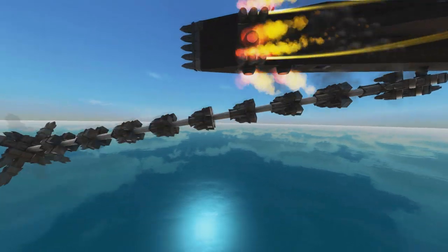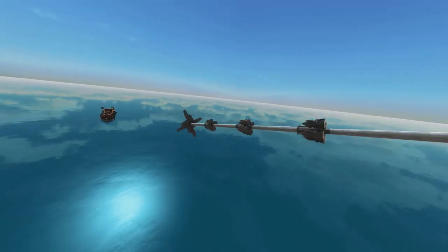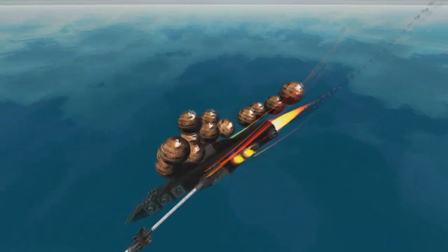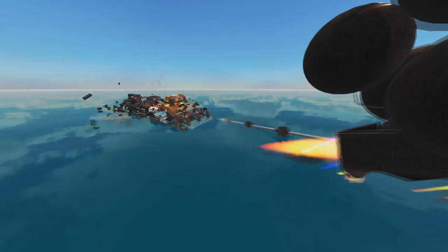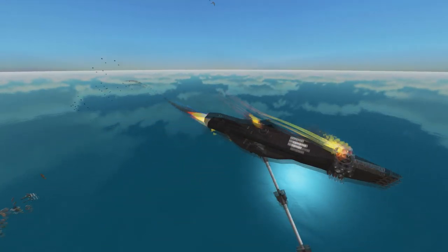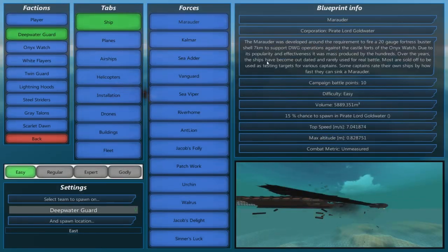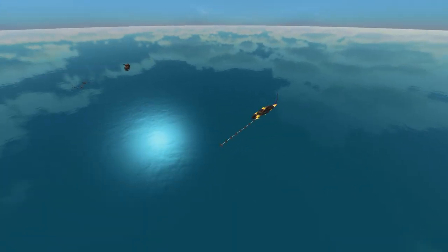So once we're getting in range, it extends out and then it murders them. Why did you flip into the sea? I should probably add some extra roll thrusters to this thing. But yeah, that's the basic idea — it's a big metallic doom penis, pretty much. Hopefully I don't get demonetized for using that word. It charges forth and eviscerates craft.